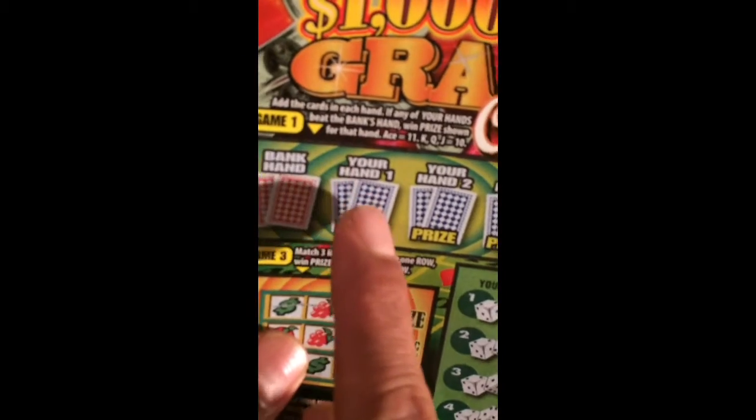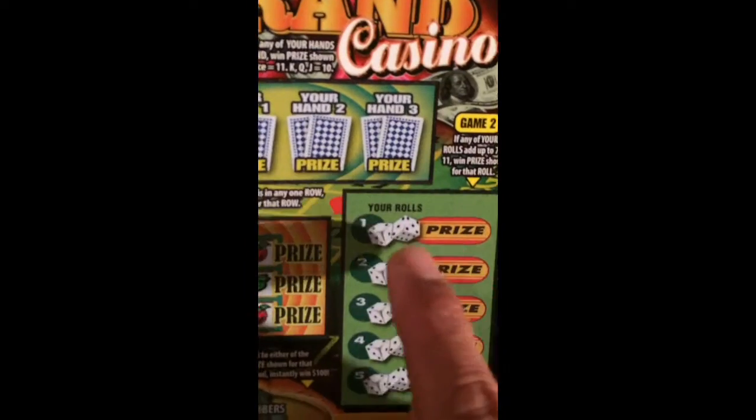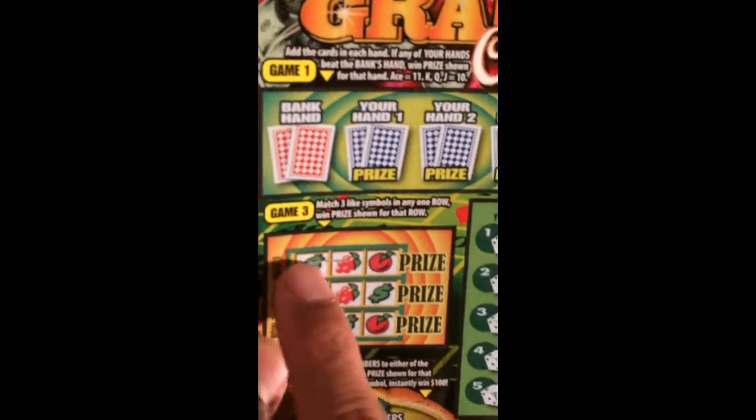The odds are 1 in 2.79. Team one says if my hand beats the bank hand, I win. Then if my hand rolls up to 7 or 11, I win that prize. Then match a symbol in a row, and maintain a symbol with a matching number to get a winning number, win a prize, and get the money back symbol and money bill symbol with $100.